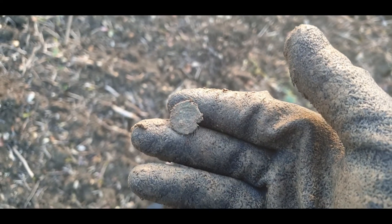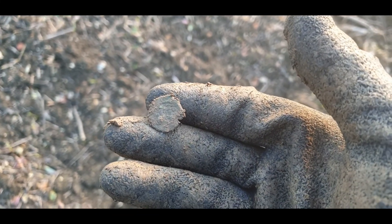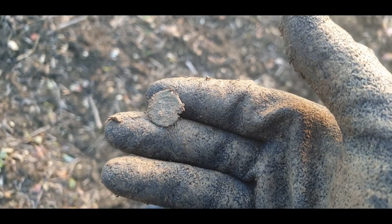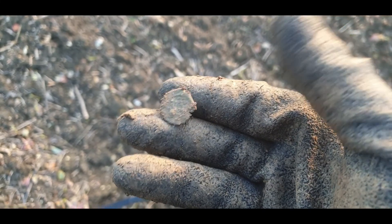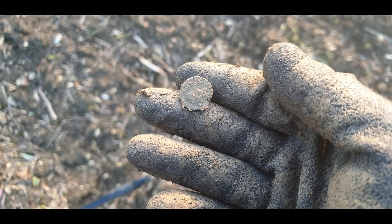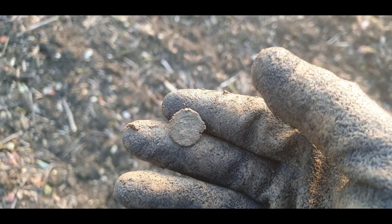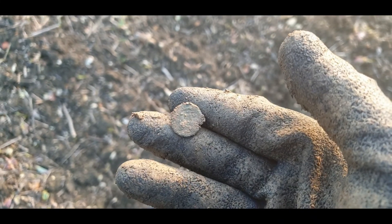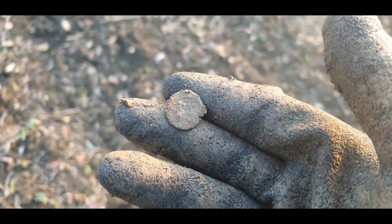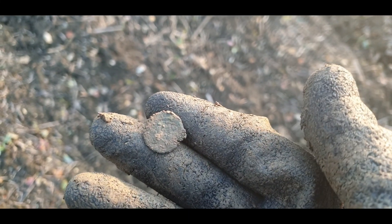Alright, the next one is another little toasted Roman by the looks of it. As you can probably tell, I'm walking back through my usual Roman hotspot now. I walked through it when I first got here, went to the other end of the field to try a new area, and now I'm walking back through it to go to the car - that's why I've started to get the toasted Romans again. There's not much detail on there, toasted again. I've found that once I get these home and try to clean them up, they just start to disintegrate. The air is not very good to them. Until I find a decent silver one - I found part of one last week but I need to find a decent one.